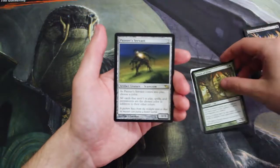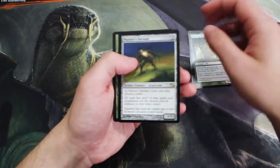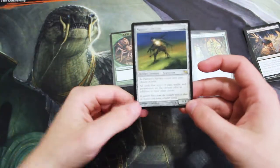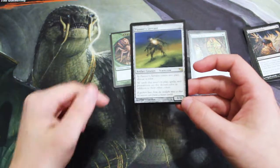Let's see what we get for our rare — Painter's Servant! This is actually one of the value rares. We also have a token here. This is a combo piece in eternal formats.